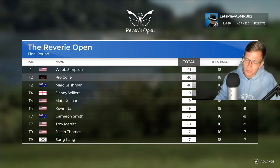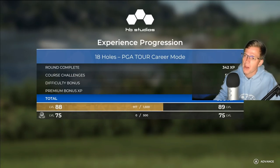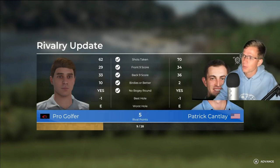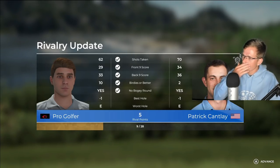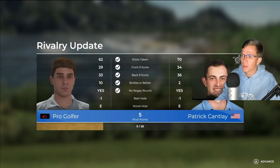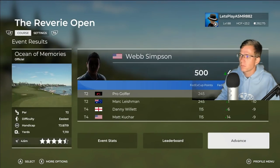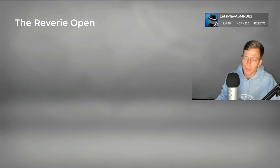Second place, one shot behind Web Simpson unfortunately. But at least we got our bogey-free round. Front nine score 29, back nine 33 — which isn't bad. It's fine, I think it was four under on the back, but I really kind of let one slip away there by not doing a little better on the back. Oh well, we'll get them next stop.